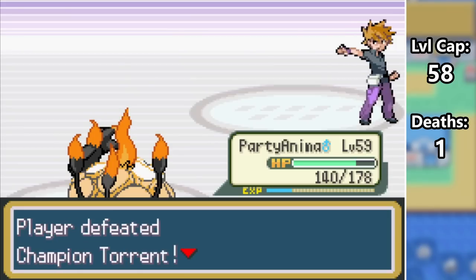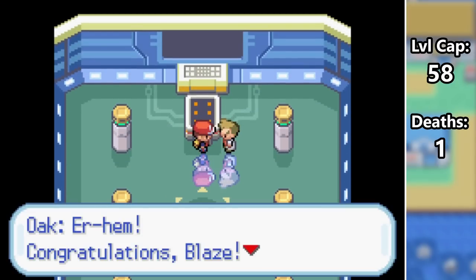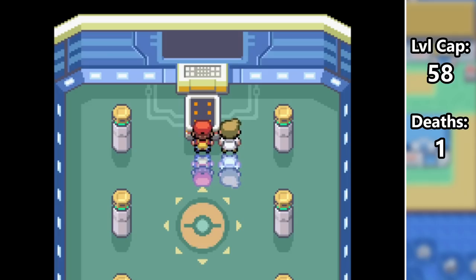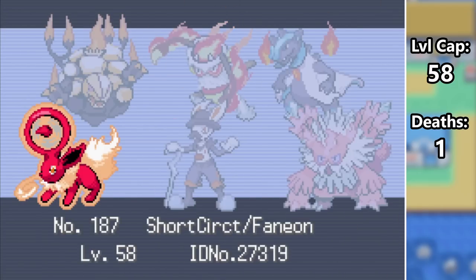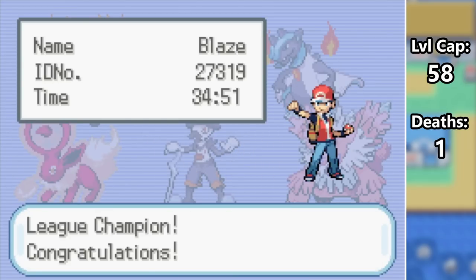And there you have it. With only 1 death we were able to beat a monotype hardcore Nuzlocke of Pokemon Fused Dimensions. The sprites in this game are seriously good and if you haven't checked it out yet I highly recommend playing. I know in the current version of the game Sabrina, Blaine, and Giovanni's Aces are all Megas but I honestly don't think it would have made a difference in our battles. I think Fusion Hacks are some of the coolest and this one was even better because of the boosted shiny odds. If you enjoyed the video be sure to smash that like button and subscribe if you want to see more. Also let me know if you want me to play other Fusion games. Thanks so much for watching and I'll see you next time.